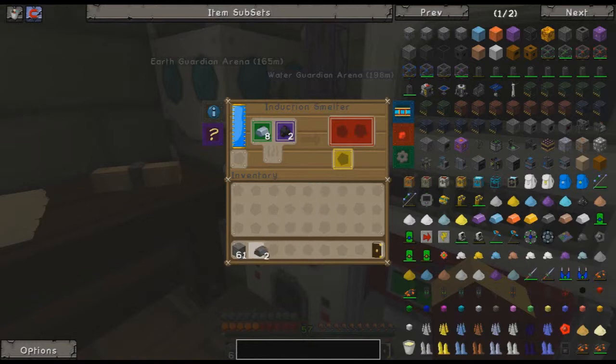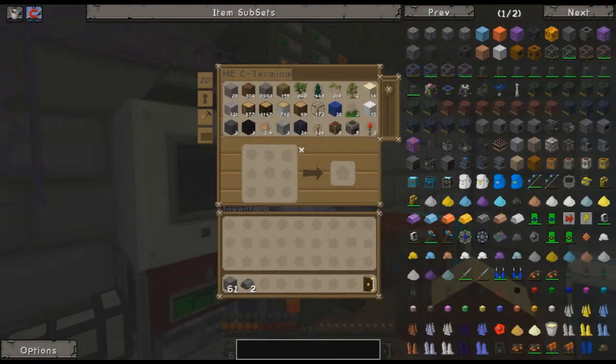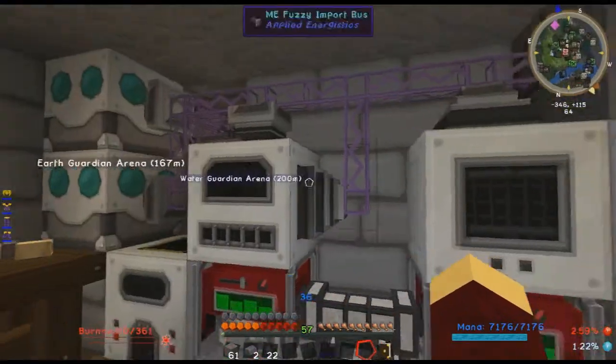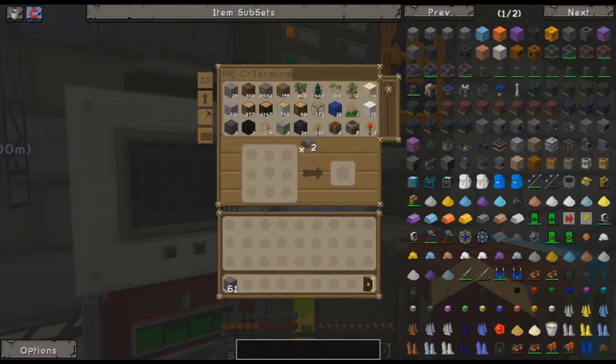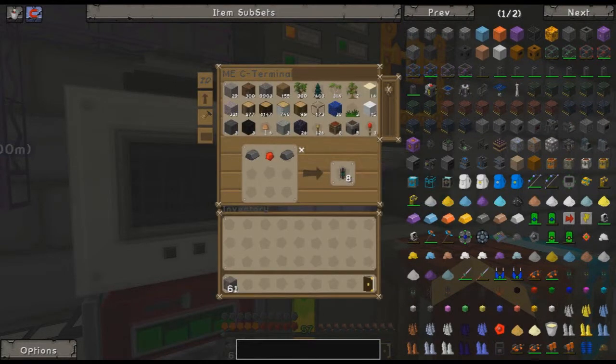Why did it only make two? I put a bunch in. I'm very confused. Let's try looking at this again — some charcoal. Let's watch carefully and find out what the problem is. Oh! It uses one iron and four charcoal — holy shit, for one bar? Damn. Well I have my two steel that I need. So let's make the basic universal cable — and we get eight of them, so that should be enough for what I need it for.